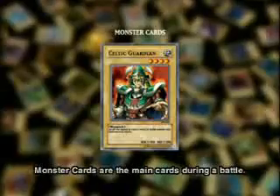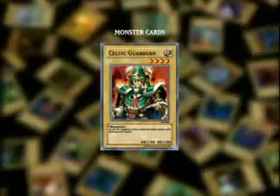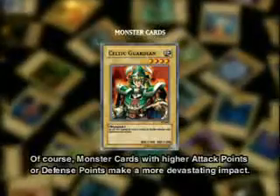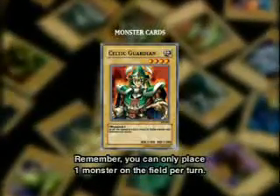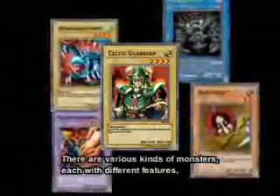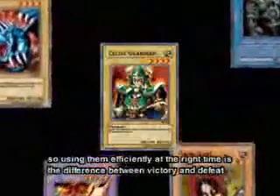Monster cards are the main cards during a battle. The role of a monster card is to destroy your opponent's monster and reduce your opponent's life points. Of course, monster cards with higher attack points or defense points make a more devastating impact. Remember, you can only place one monster on the field per turn. There are various kinds of monsters, each with different features, so using them efficiently at the right time is the difference between victory and defeat.